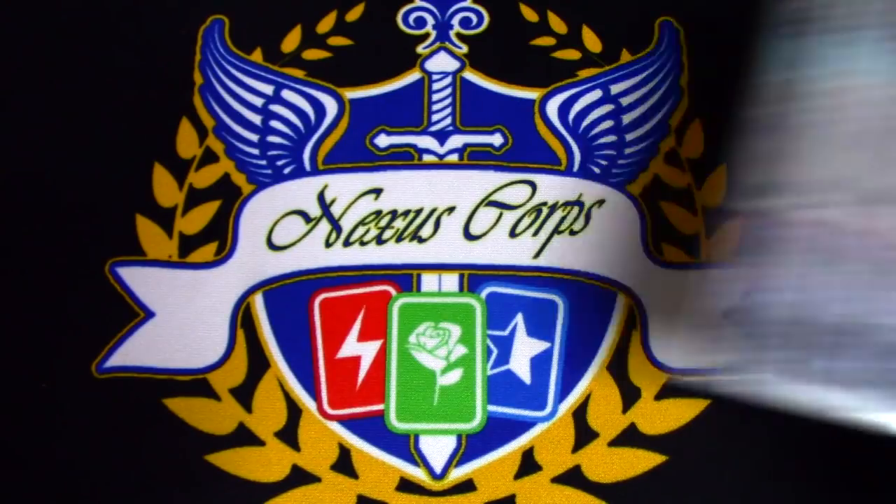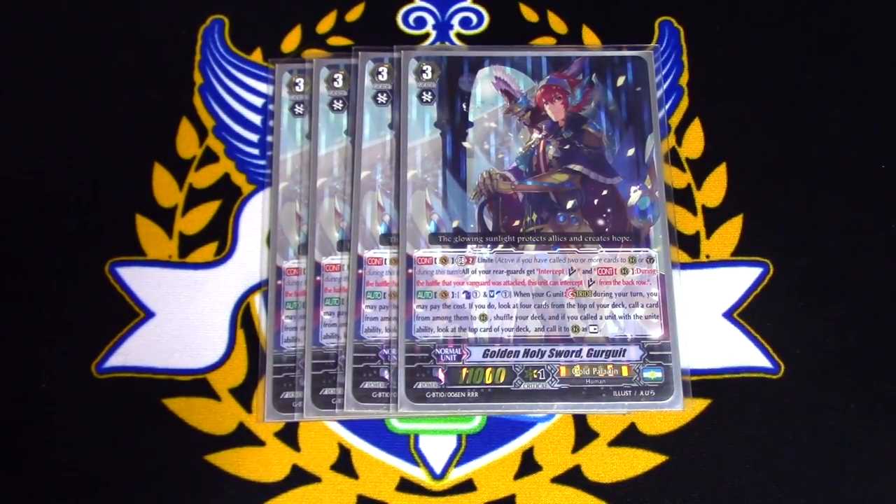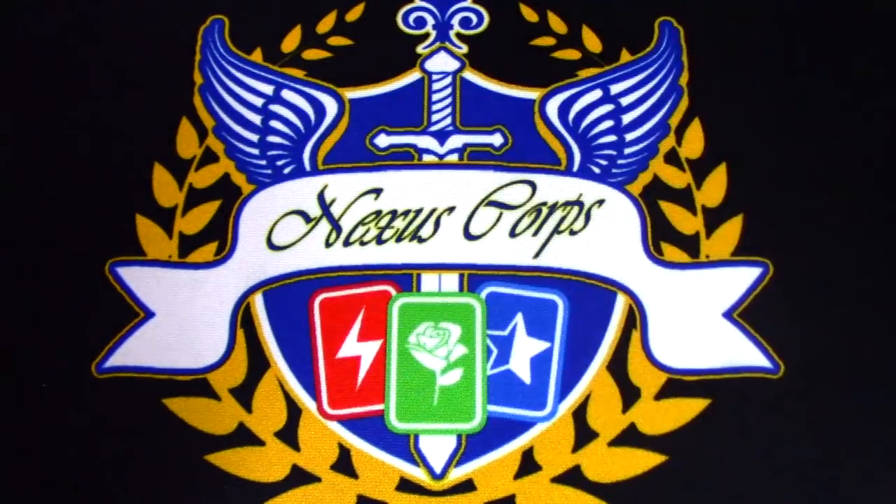We're going to go right into Grade 3, starting with 4 copies of Golden Holy Sword Gurgit. GB2, Unite — this gets Intercept, all your re-guards get Intercept, and all of your units in the back row can Intercept from the back row. Stride skill: count plus one. When your G unit strides, look at 4 cards from the top of your deck, call one. If it has a Unite ability, call another card from the top of your deck.